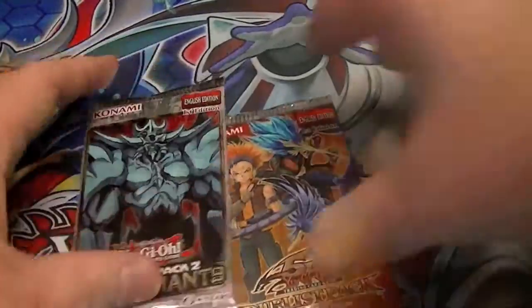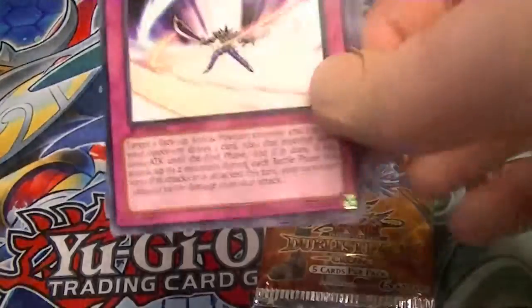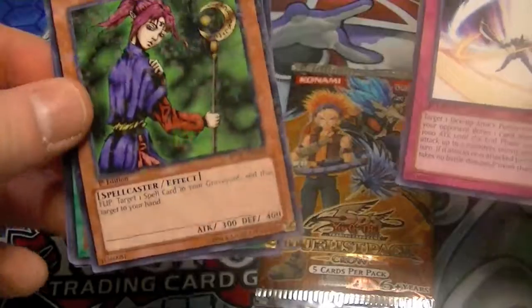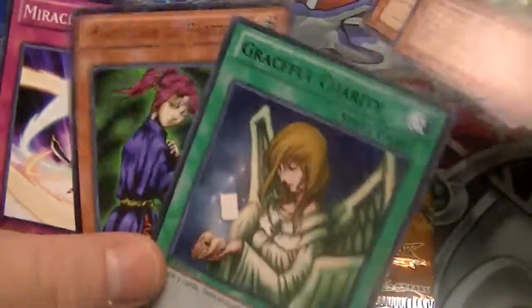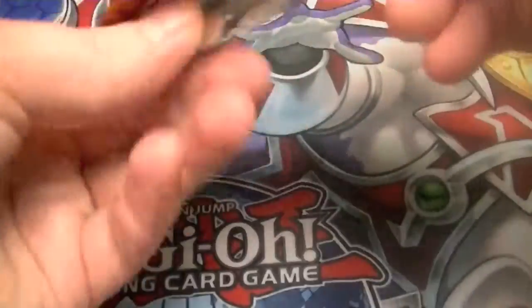Start with the packs first. This is my first opening of these two, so hopefully we'll get something good. Let's see — we have Miracle Locust, Ice Mosaic, Magician of Faith, a Rare Graceful Charity, Bazoo the Soul Eater, and Ga Ga Ga Gardner. So, two banned cards and junk. Awesome.